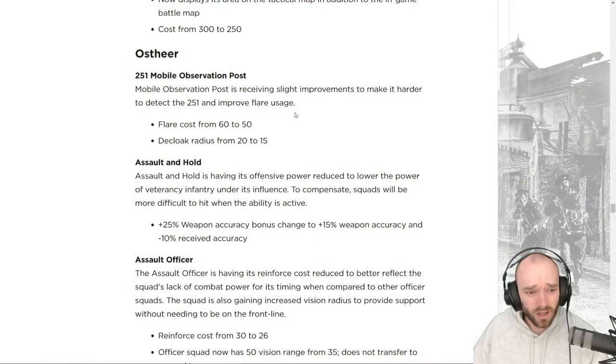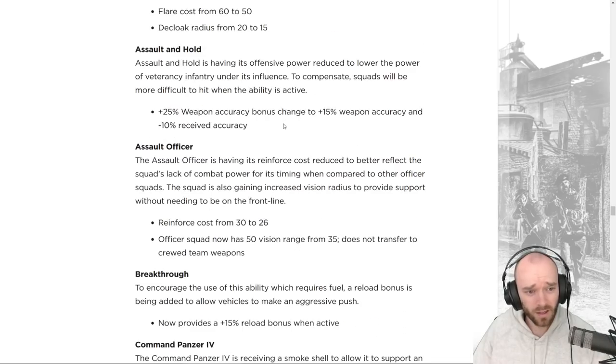Moving on to OST, starting with the 251 Mobile Observation Post receiving slight improvements to make it harder to detect and improve flare usage. Flare cost is going down by 10 munitions and the decloak radius is going down by five range, meaning enemy squads must get five range closer before it comes out of camouflage. It's being added to Mobile Defense instead of the Australian Reserves slot in that commander.